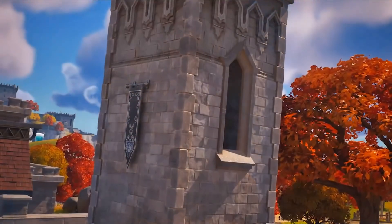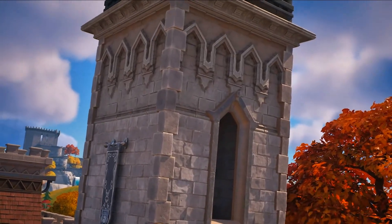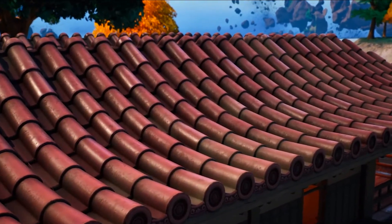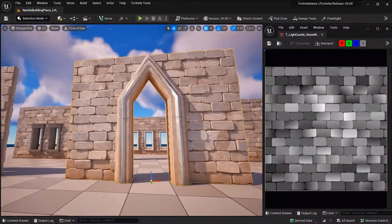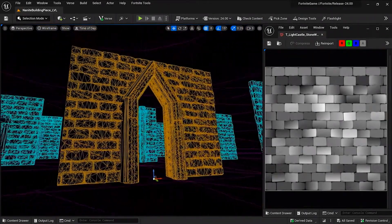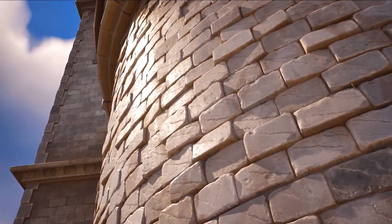This still left us with a large building library that needed a visual upgrade. We resolved this using an offline process that took displacement maps from our materials and created high-resolution Nanite meshes. It was really cool to see these classic Fortnite materials like brick, stone, and wood get a high-resolution facelift and pop off their surfaces.